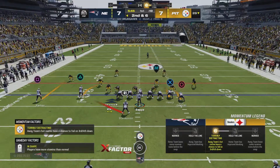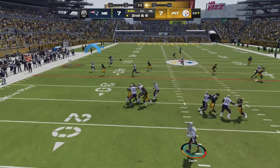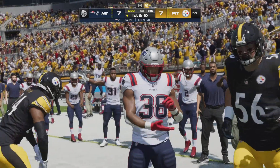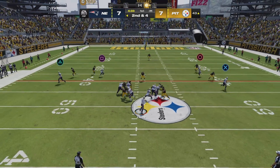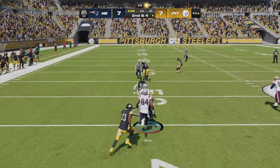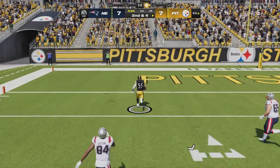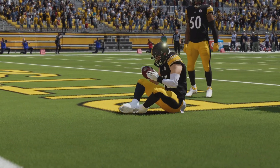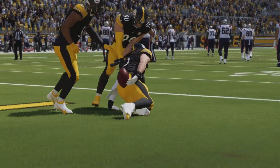The Patriots are looking for a big play - Stevenson wide open, first down to the 50. On second down there's the throw - it's picked off by the Steelers. He's gonna make it, he's going - Patriots move on to the next one thanks to a pick-six, game-winning touchdown!